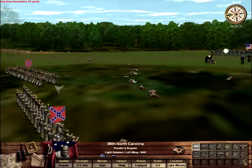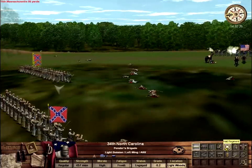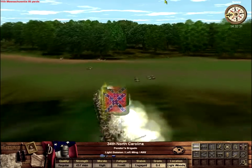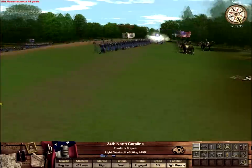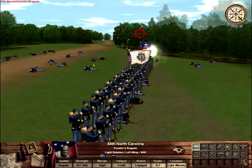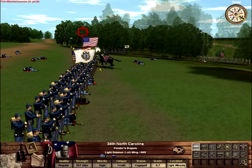There are other scenarios which cover other battles within the Second Manassas campaign, such as the Battle of Cedar Mountain, the Battle of Second Manassas itself, and then the rearguard action at Chantilly, which was fought in the middle of a thunderstorm between two Union divisions and General Stonewall Jackson as he attempted to cut off the retreating Union army.